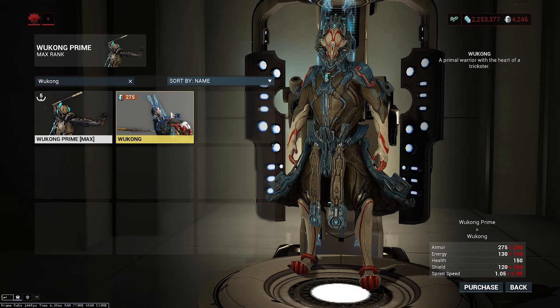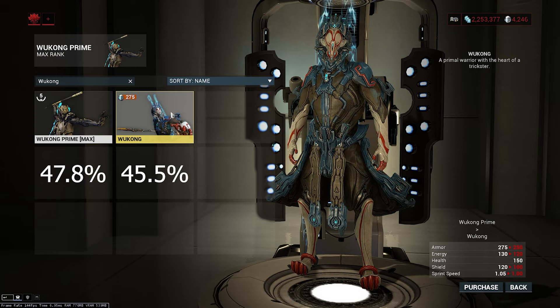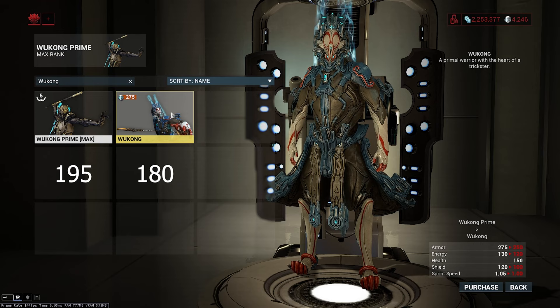Starting with the stats, armor is 275 for prime and 250 for non-prime. In terms of damage reduction, this is 47.8% and 45.5% respectively. Honestly, because of the way damage reduction from armor values is calculated, there is not much reason to get one over the other for this. For energy, we have 130 for prime and 120 for non-prime, which puts you at 195 and 180 energy at max respectively.